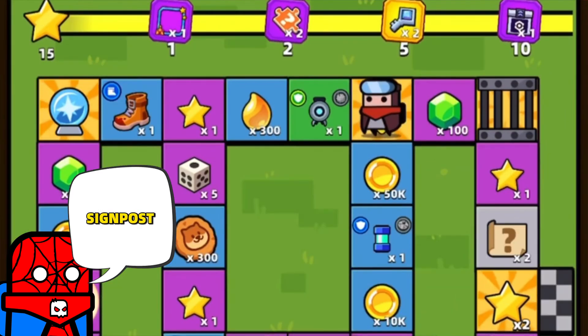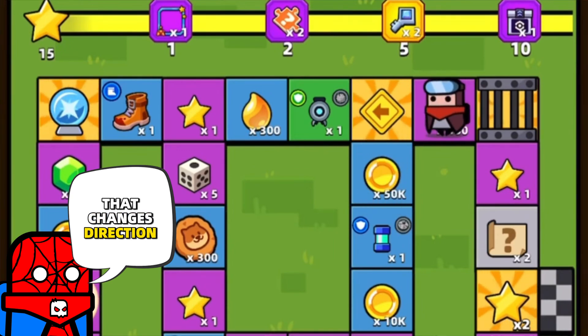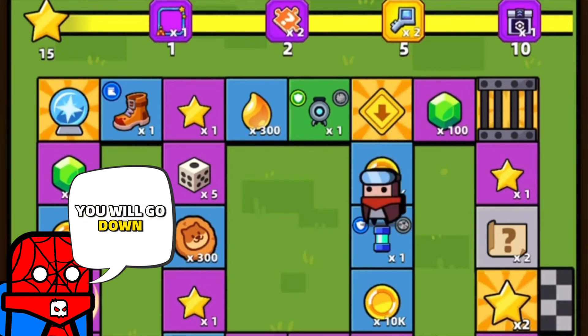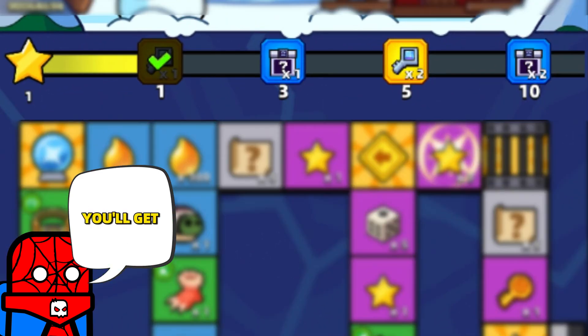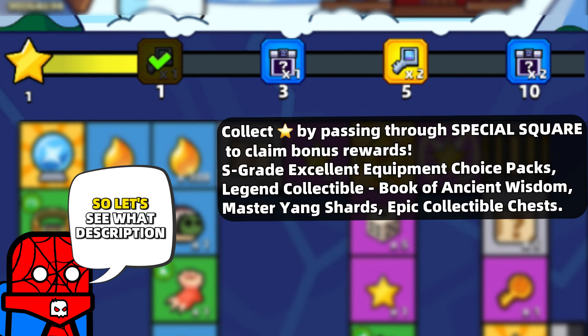I almost forgot about the signpost that changes direction — if you step on it, you will go down. Besides rewards from the Lucky Board, we also have rewards which you'll get by collecting a certain amount of stars.